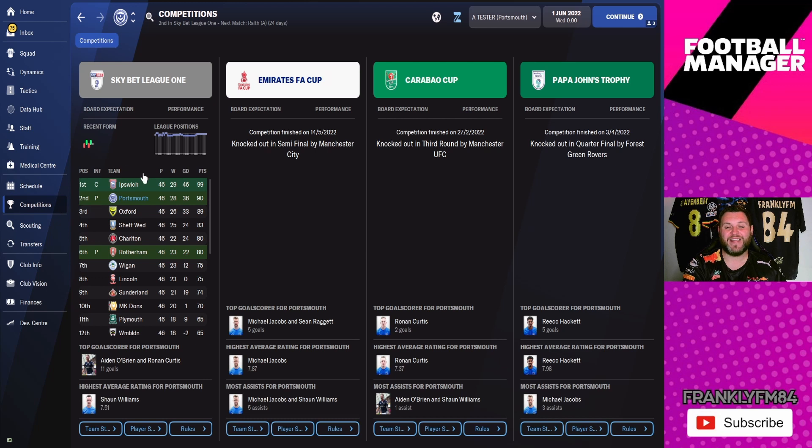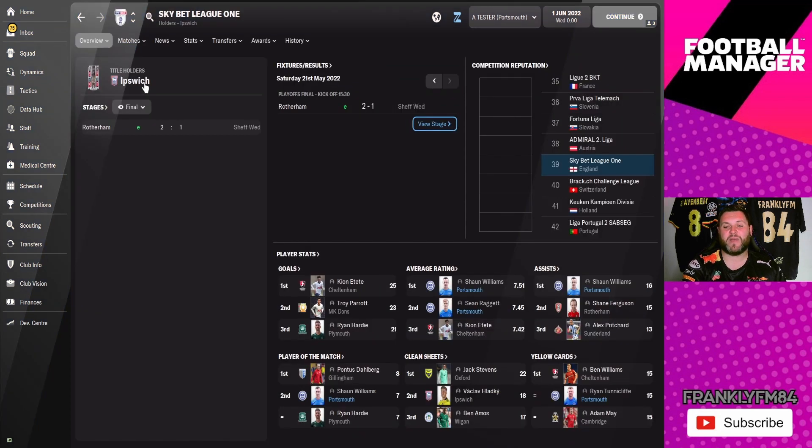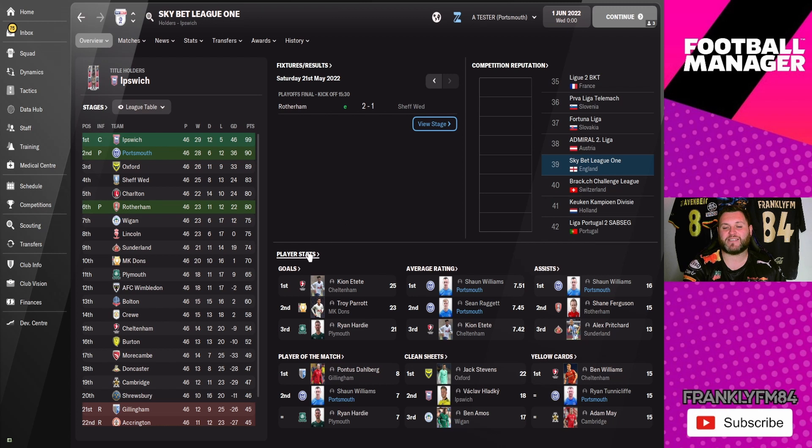Finally on the list is Portsmouth. You can see they finished second in Sky Bet League One and will be a Championship team in the following season. In the FA Cup they got to the semi-finals before being knocked out by Manchester City. They were knocked out in the third round of the Carabao Cup by Manchester United and reached the quarter-finals of the Papa John's Trophy before losing to Forest Green. Their win-loss record: played 46, won 28, drawn 6, lost 12, goal difference 36, 90 points.